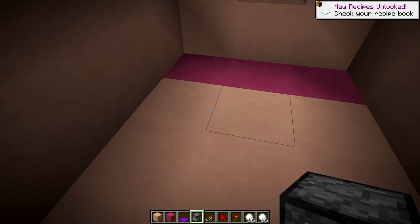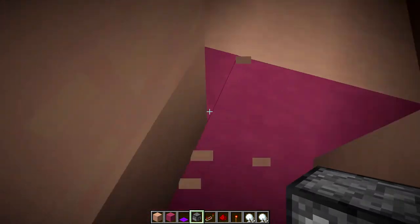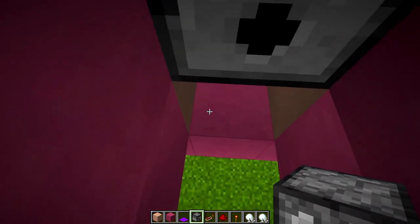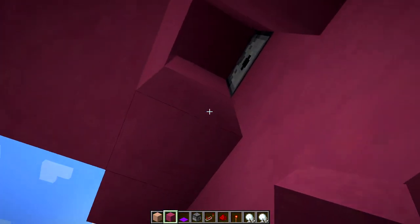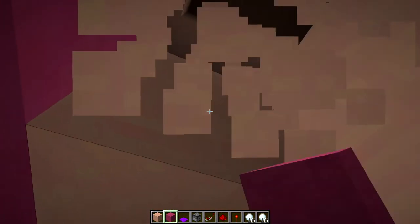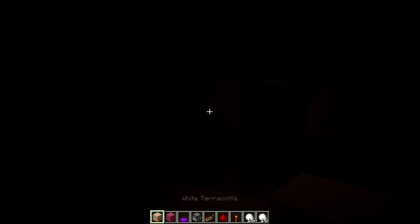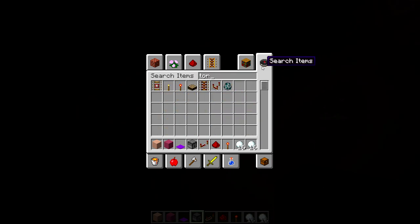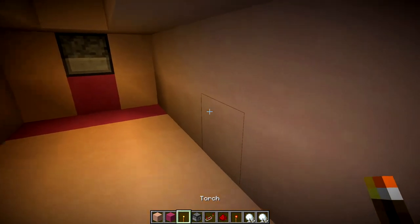Alright, so we're gonna want to break that for a second. We're gonna place our dispenser facing out, put our blocks back in there, and break up inside here quick. We'll get a torch going just for light purposes.